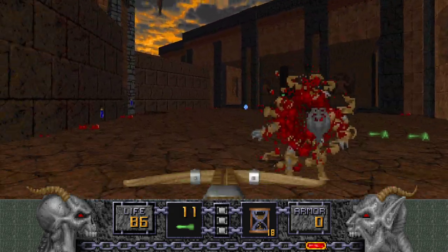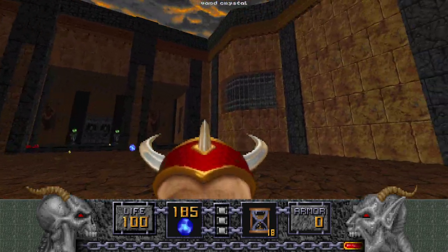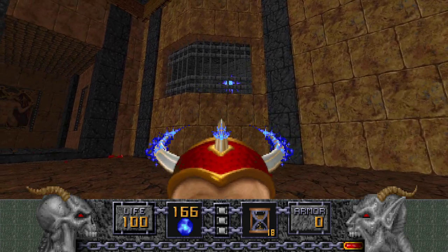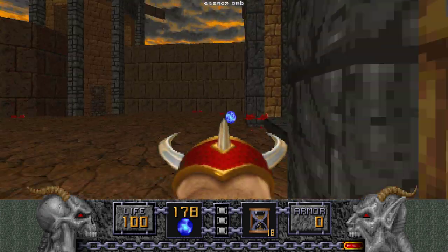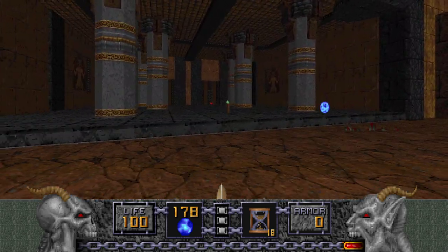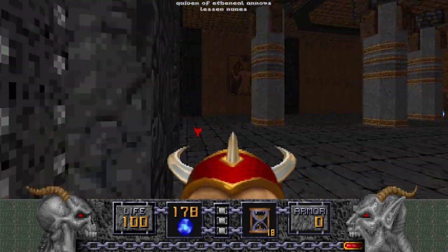Let's get rid of the big guys. Hey look — the other Serpent died to an infight, which is ideal. We'll go over here and get rid of these ghostly Undead Warriors — Dragon Claw makes quick work of them, relatively speaking. Over here is a quiver and some more Hell Staff ammo.